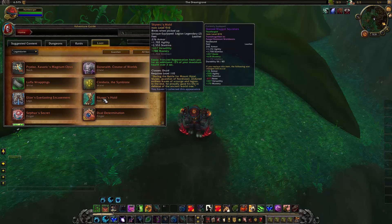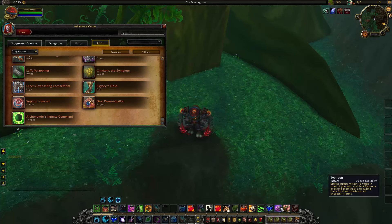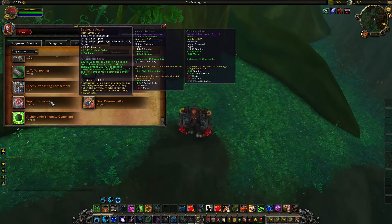The legs have not changed, the feet haven't changed, and the ring hasn't changed. Sifu's Secret has changed though: successfully applying a loss of control effect or interrupting an enemy now grants you 70% increased movement speed and 25% haste for 10 seconds, once every 30 seconds. That's an increase of 10% more haste — now 25% instead of 15%. This is going to be pretty good for dungeons since haste is very good for Guardian Druids. It's essentially a mini Bloodlust every 30 seconds, and we have Incapacitating Roar, Typhoon, Mighty Bash, and War Stomp to trigger it.